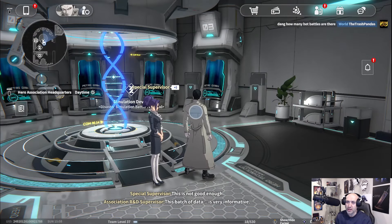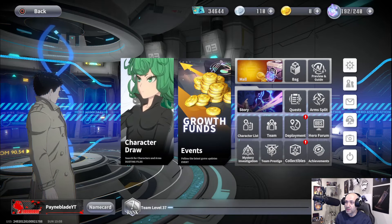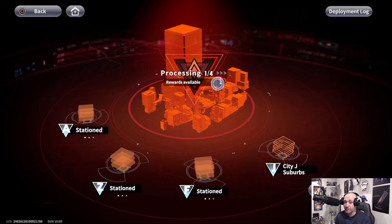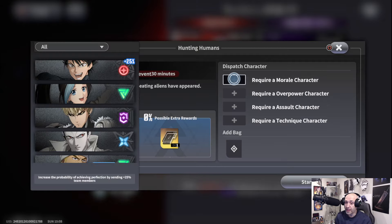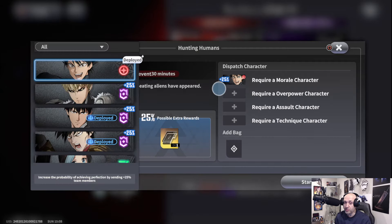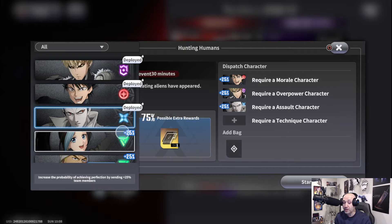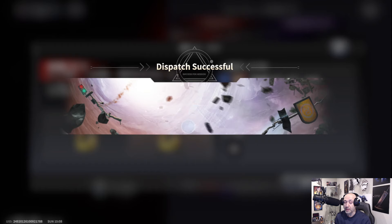Consume 2,200 energy — for some reason people struggle with this one. Energy is your energy shown right here. If you have energy, consume it and you're good to go. You should be doing that anyway as it's the only way to level up quickly. Go to a commissions place and do it from there — pretty straightforward.